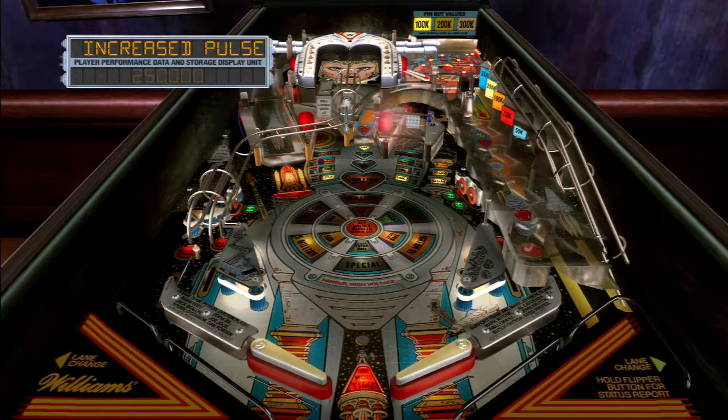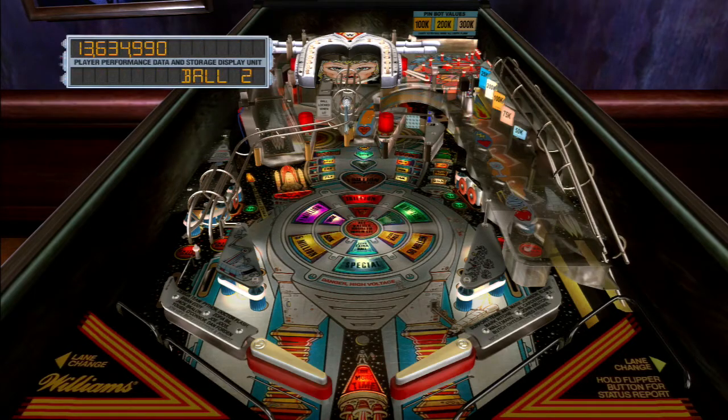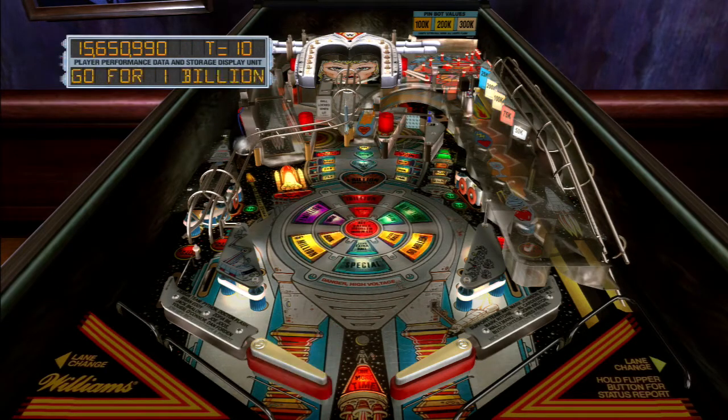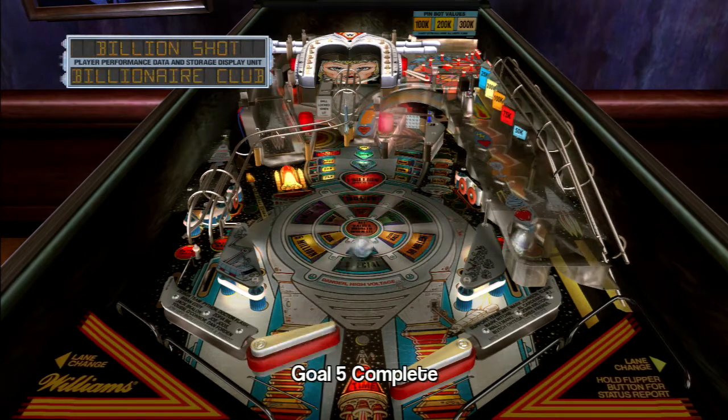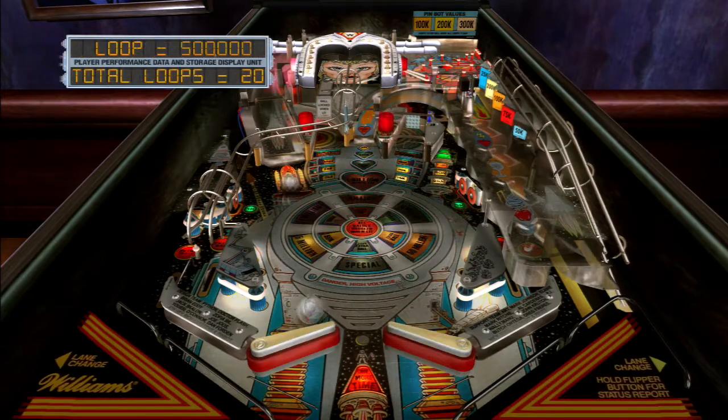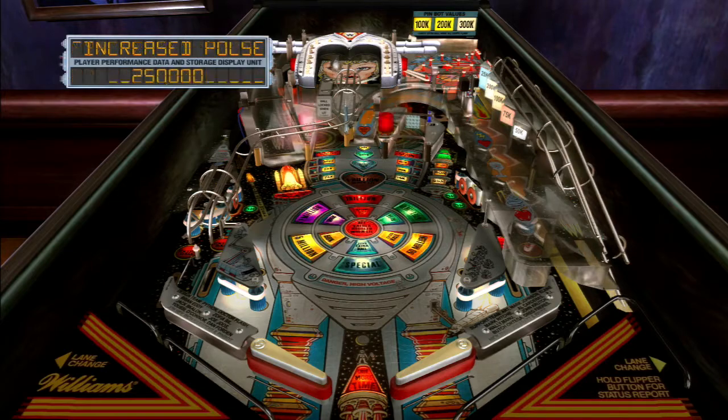We need to get the balls up there to activate the billion points shot. Right, come on — just one ball away, don't mess up. Pressure's on — get up the ramp! We want a billion to come up. We have a limited amount of time to hit that flashing ramp; if we do, we get a billion points. We've just got it, I think! We're now in the Billionaires Club!